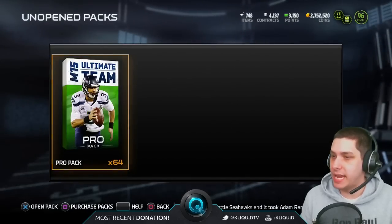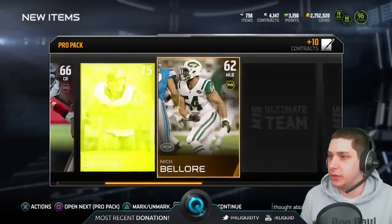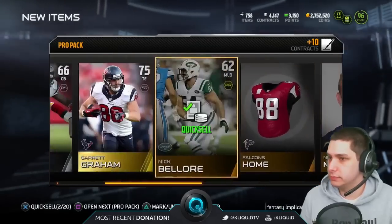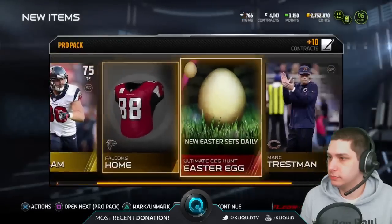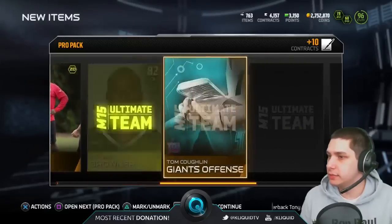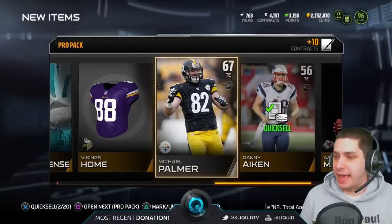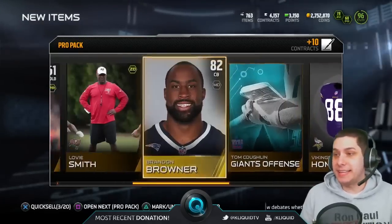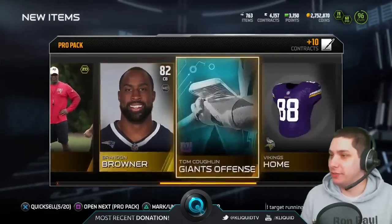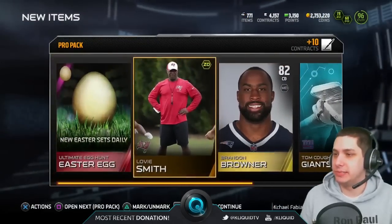Looks like I sold that Matt Forte. So we've still got 24 packs to open, so that's actually pretty good — we've still got a while to go here. Hopefully we can get something good. Another Easter egg. I see somebody says they never pull eggs in back to back packs. Last night I went like 30 packs in a row without getting one, so I definitely feel your pain. And then I watched Ryan 915 pull two in one pack — like right when that was happening, I was just like you jackass.